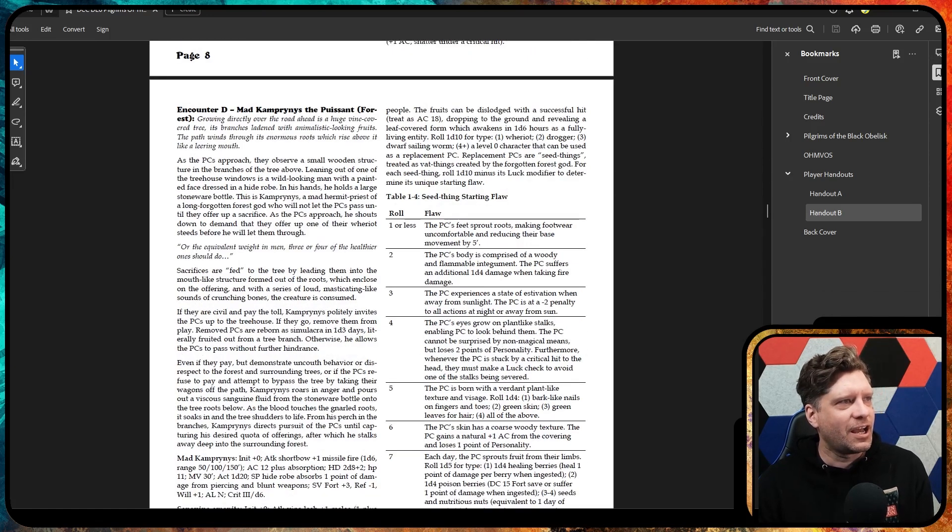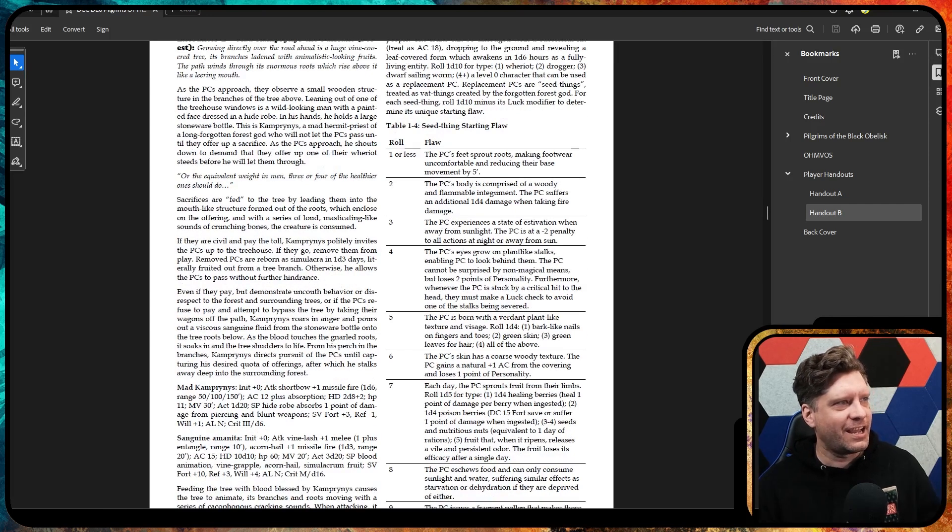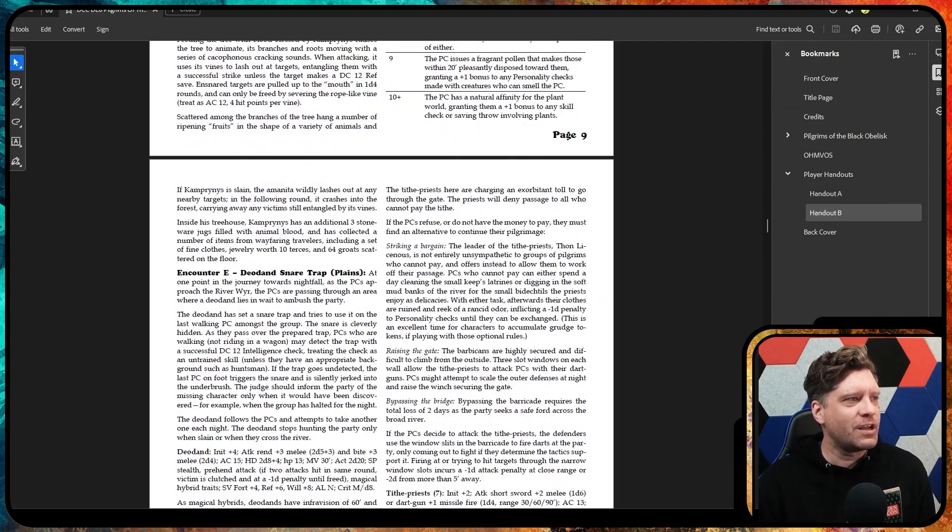Encounter D was really interesting because it's a small wooden structure and a weird man living up in a tree is asking for sacrifices. It says it could be just about anything. Our party had an extra horse — or the Dying Earth equivalent of a horse — and they decided to offer that up. So the horse got totally sacrificed, but in turn this guy was really friendly to them and kind of helped them out. That was a funny one.